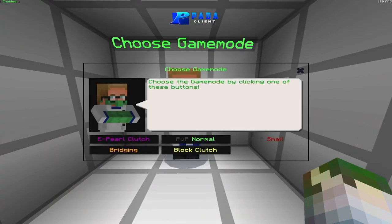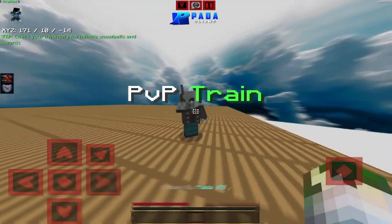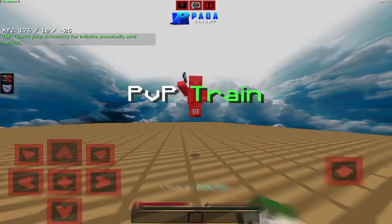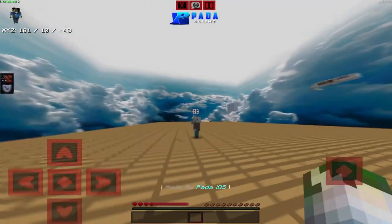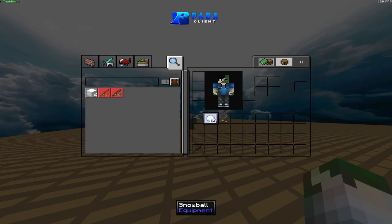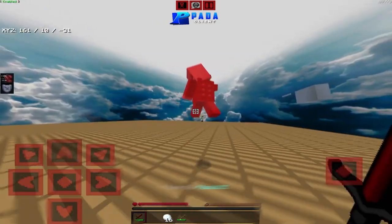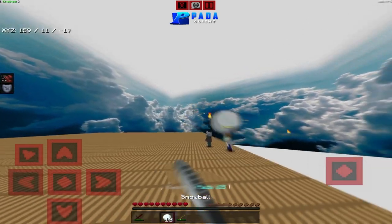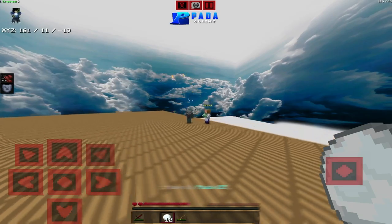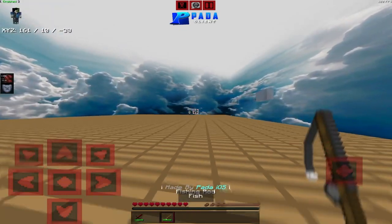The next game mode is going PvP. The two PvP modes are actually the same thing — if you go to PvP Train Normal, you'll get an indicator showing you can combo. Check your inventory and you'll get a sword, some snowballs, and a fishing rod. You can train your aim and snowball combos. PvP Small gives you a chicken, which is a bit harder.